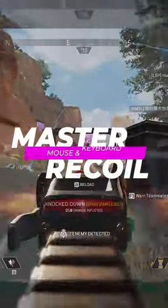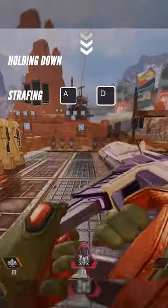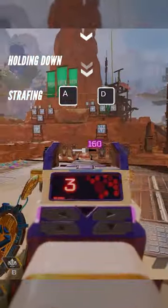Recoil control in Apex Legends is not as simple as it sounds. Holding down and strafing is only half the battle when it comes to beaming the target. Without understanding the minor details, this oversimplification can hurt the player's aim.